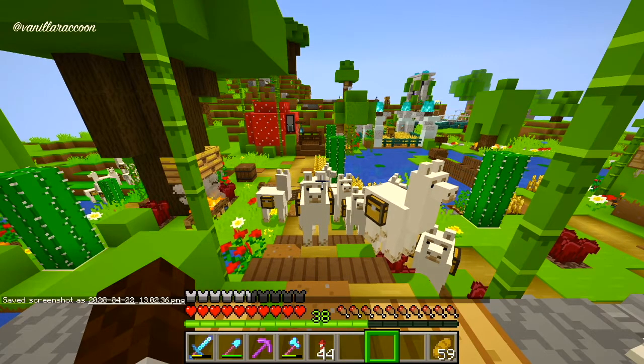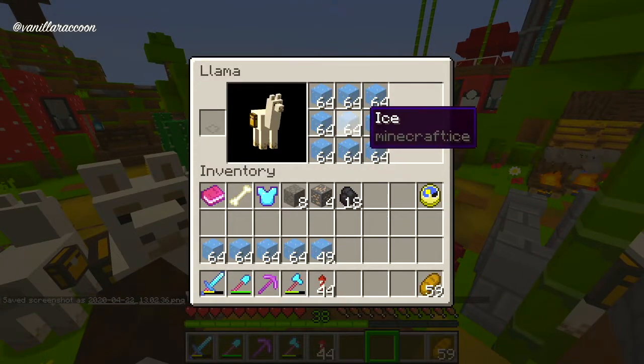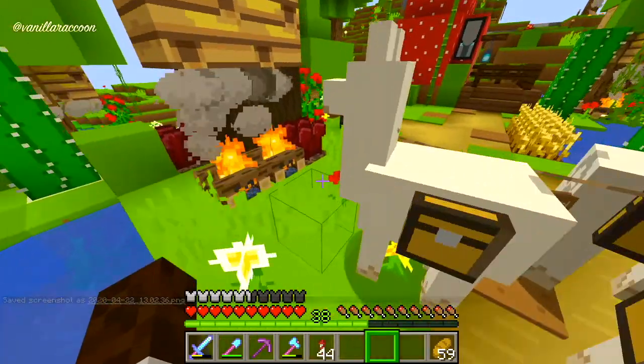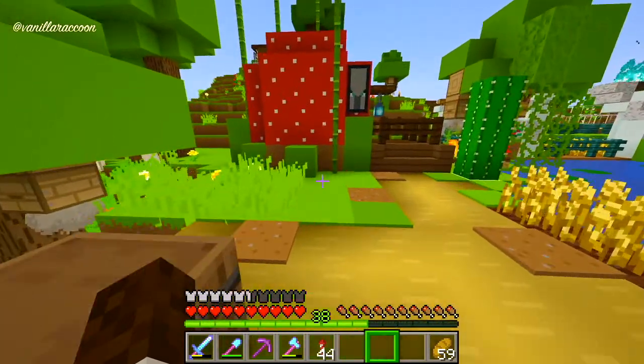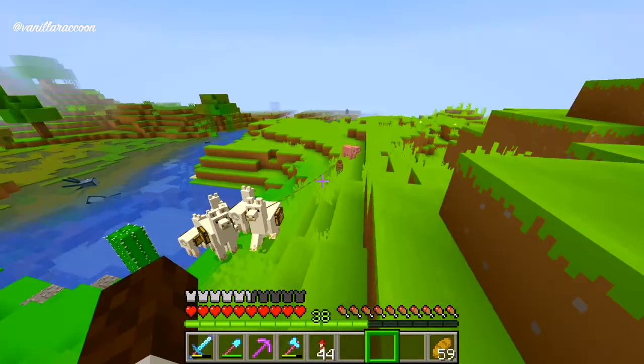It's a conga line, and it's not just any ordinary conga line — it's a conga line containing nothing but ice, and it wraps all the way around here because there's more of them.